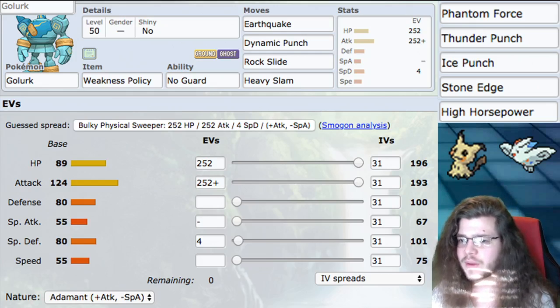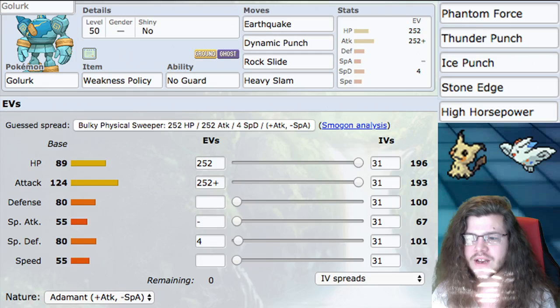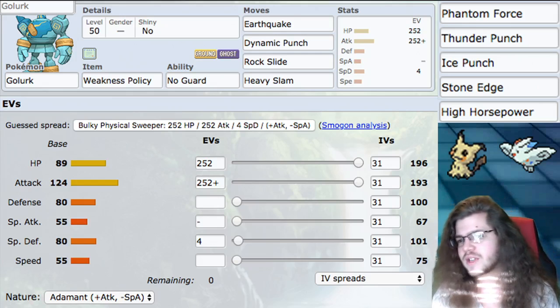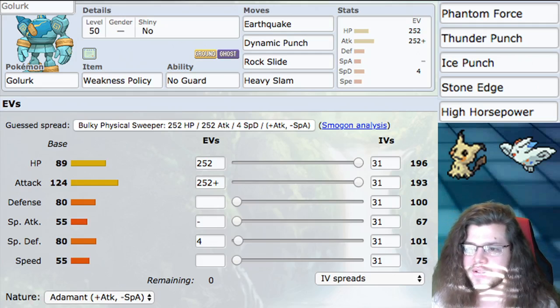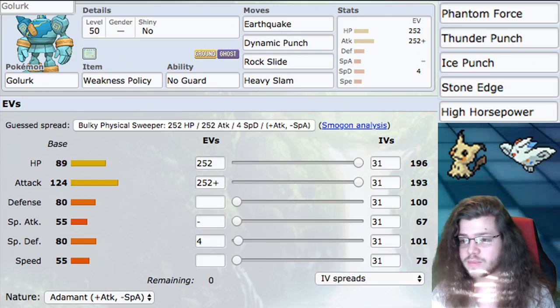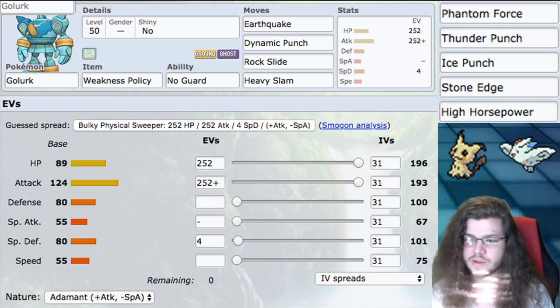Moves: we have Earthquake, Dynamic Punch, Rock Slide, and Heavy Slam. Earthquake is just our best STAB ground move. There's also High Horsepower, so we have that option too. I just like Earthquake, especially if you build your team around it correctly. High Horsepower is a very good option if you want more single-targeting damage — it's a little bit higher base power, so it's fine.